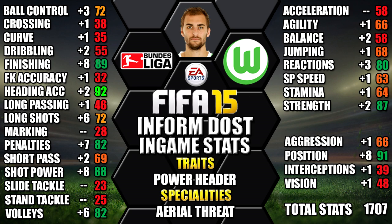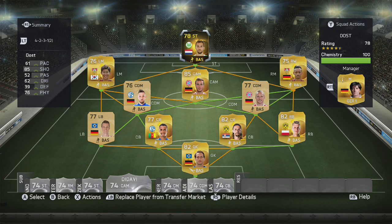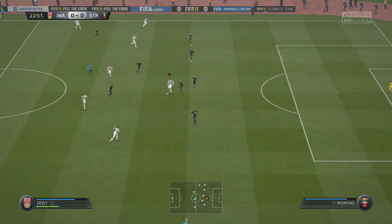This is the team we're using Informed Bast in — a Bundesliga 4-2-3-1 side with him up top. We were using Bast as a lone striker, as a target man, because let's be honest, his pace is really poor.